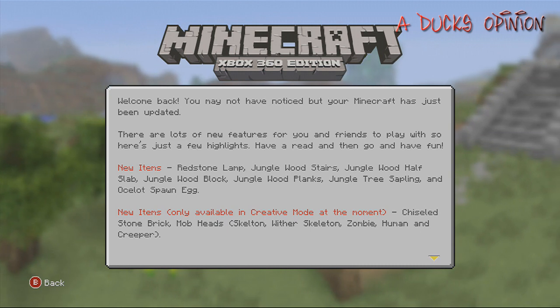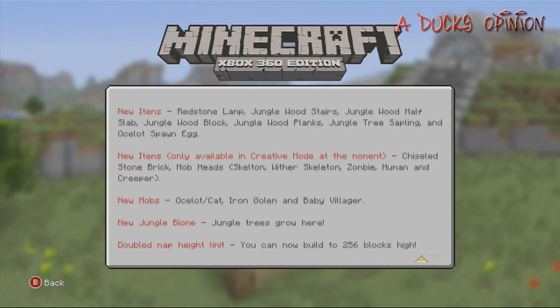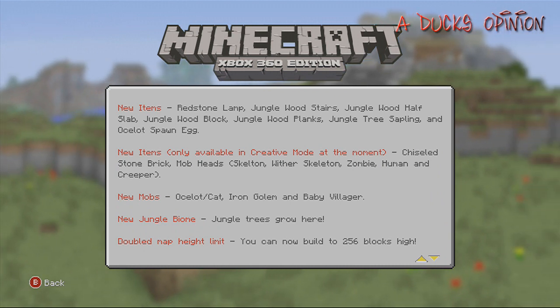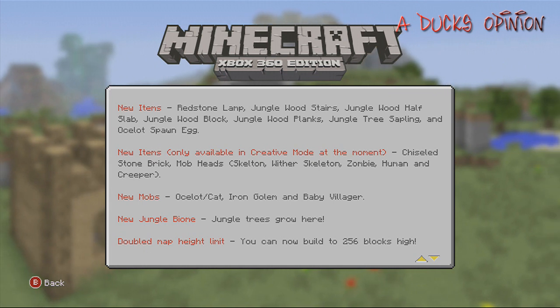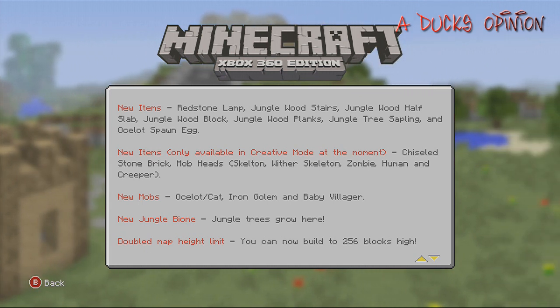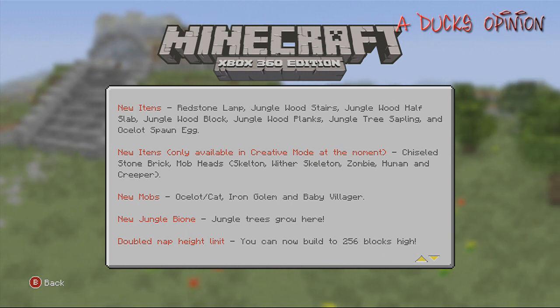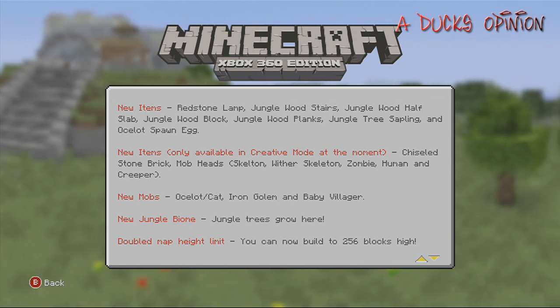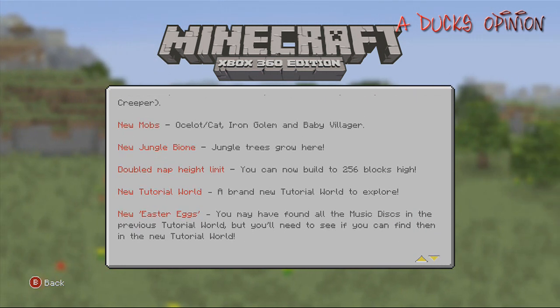We also have the ocelot spawn eggs. The new items you can only get in creative mode at the moment include the chiseled stone brick, and also the mob heads — these are really cool for decorating. We have the skeleton, wither skeleton, zombie, human, and creeper heads. The wither skeleton isn't even in the game yet, but we have their heads.